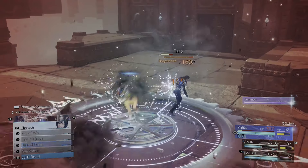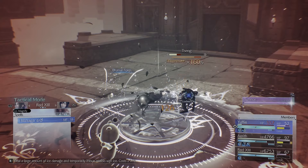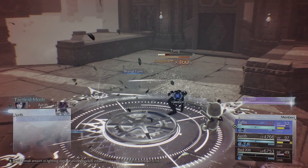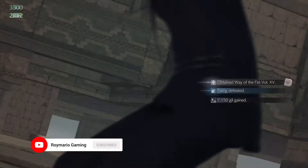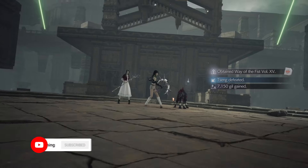Senguen gets staggered and we do a couple more level 3 attacks, and the fight is over. Anyway, if you did like today's Final Fantasy 7 Rebirth video and it helped you out, hit the Like button, subscribe if you're new, and that's the video.